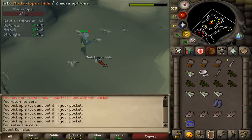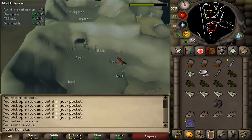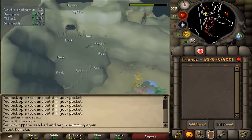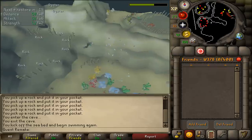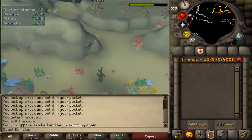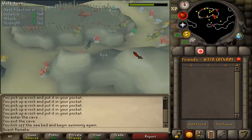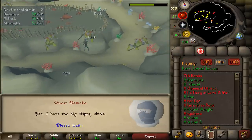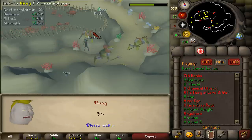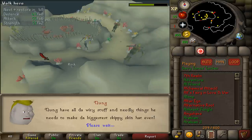Once you've picked up your mudskipper hides, exit the cavern and go back to Nung to talk to him twice. He will take the five mudskipper hides, and then he will ask for three bronze wires and a needle. Since you already have those in your inventory, talk to him once again.